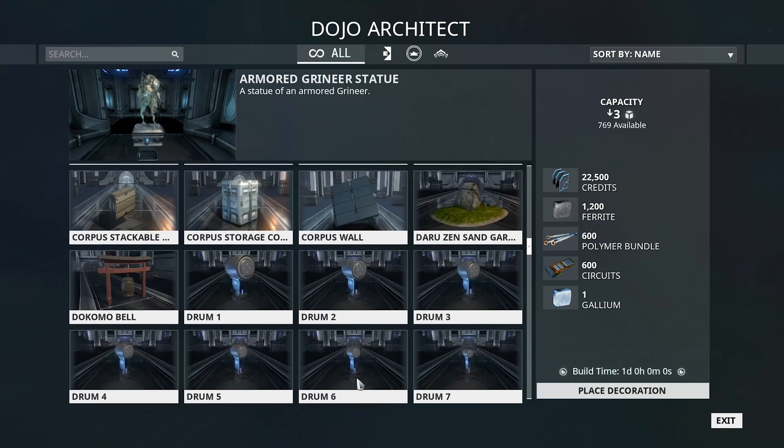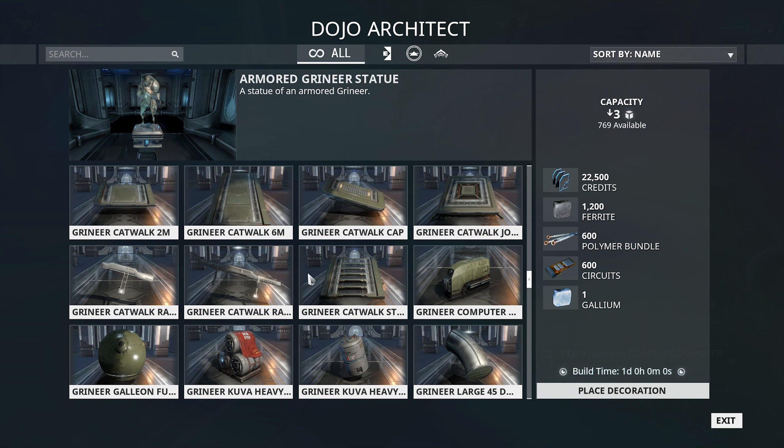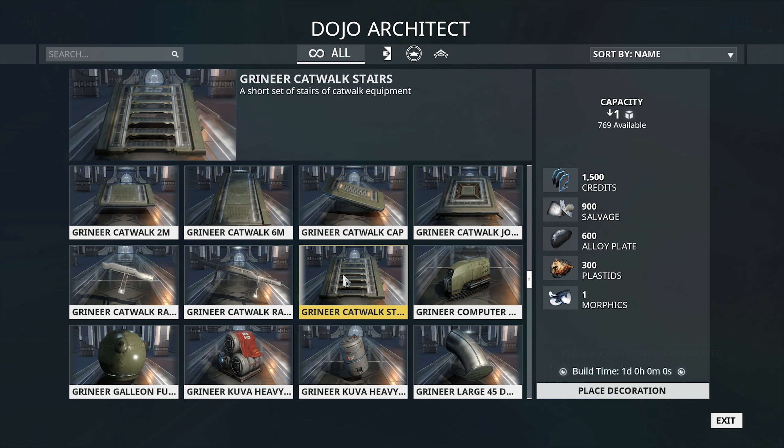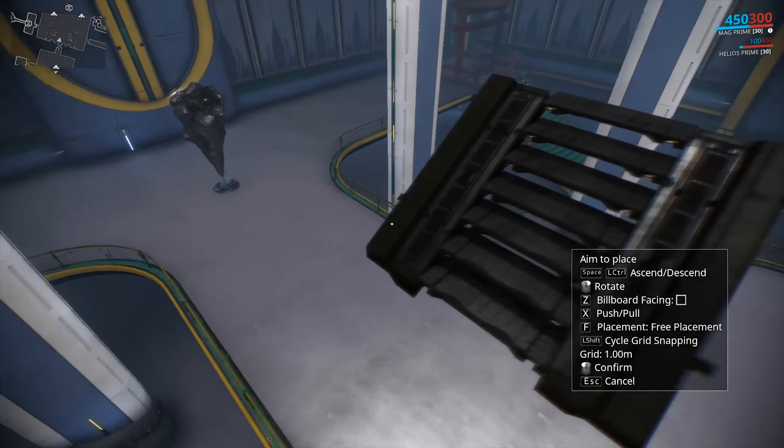There are also some grineer items as well — for example, a grineer catwalk, rail catwalk, and stairs. So you can actually build additional stairs with this update.